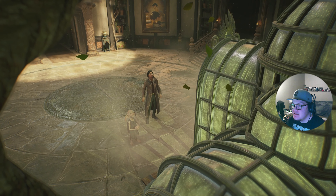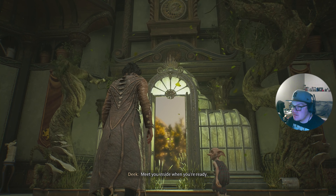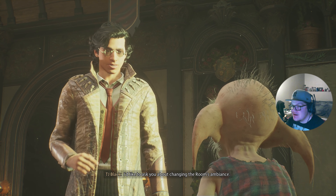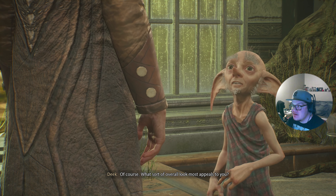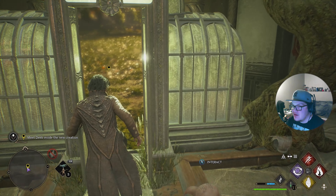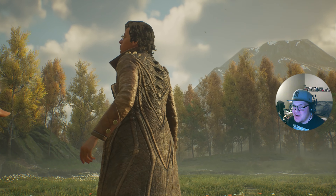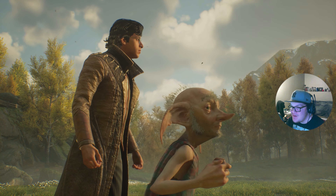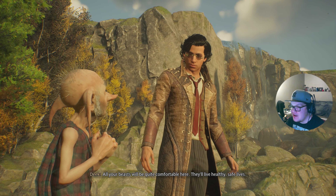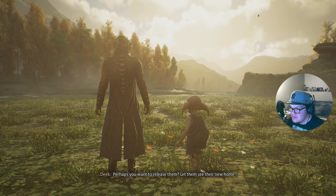We've done it! Deke isn't sure what it is — only one way to find out. We have our own farmland! Oh my gosh, this looks so cool — we have a vivarium. It seems to be a place for the beasts to live, a vivarium of some sort — quite comfortable here. They'll live healthy, safe lives. Perhaps we should release them and let them see their new home.